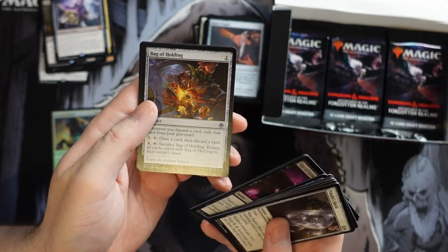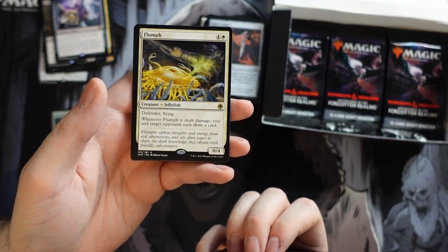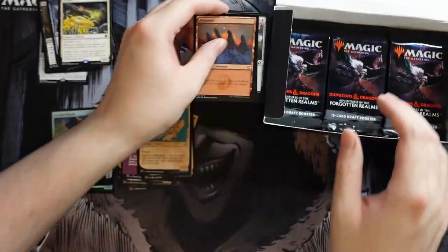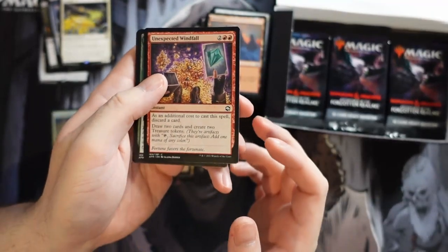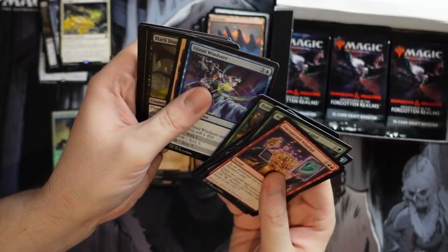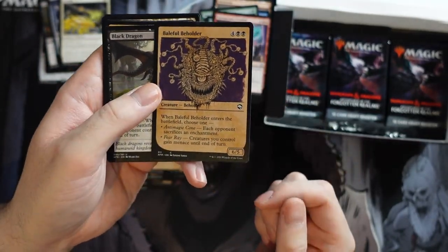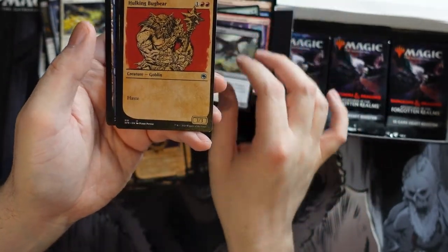Bag of Holdings, Moon-Blessed Cleric, Flumph. I don't really like giving my opponent cards, even if I get them too — maybe if you're playing a control deck. Yeah, it definitely incentivizes them to not attack, but whether they do or don't, I'm not sure. Certainly a card that might not always help you. Baleful Beholder — look at that art, how awesome is that! It just works so well. And Hulking Bugbear: a weird name but it's a Goblin 3/3 with haste, nice stats.